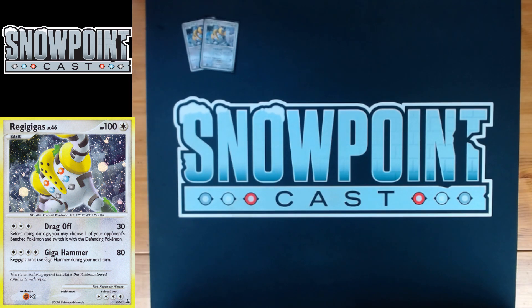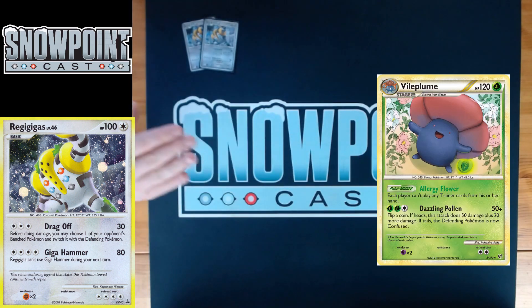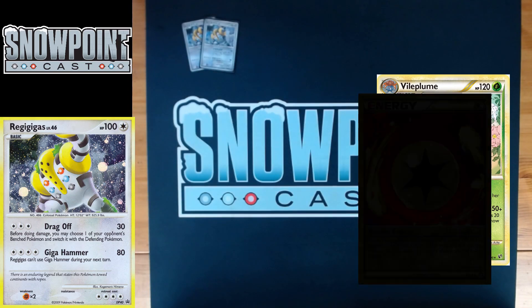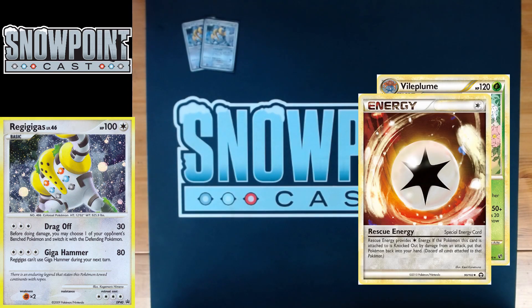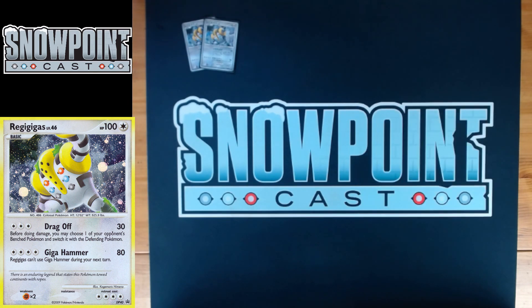Drag Off costs three colors of energy, does 30 damage, and before doing damage you can switch the defending Pokémon with one of your opponent's benched Pokémon. Being able to control where you place that damage is really nice. A key play is Drag Off with an Expert Belt — 50 on Vileplume, 50 again, Crobat, Seeker, Crobat again — and they don't get the Rescue Energy. Being able to actually take out Vileplume is super important because there are really good Trainer cards you want to use later.